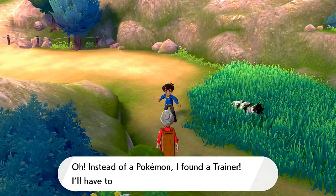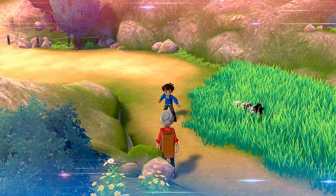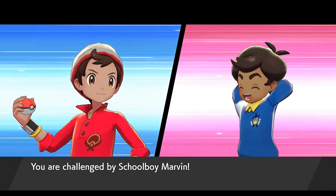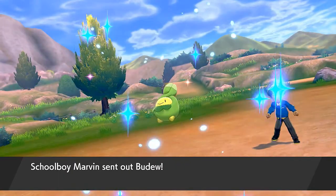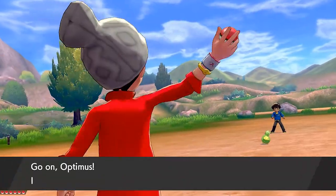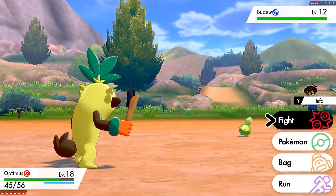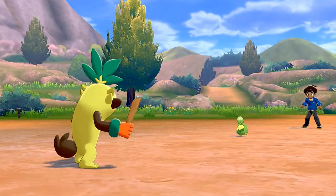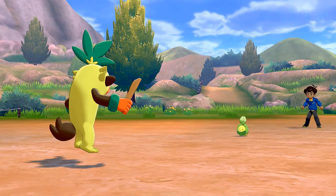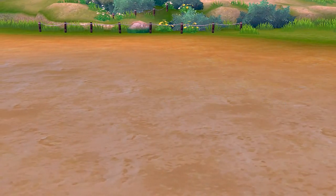I thought I saw a shiny Vulpix — and wow, this Pokemon has been following me. Instead of a Pokemon I found a trainer. I'll have to check how strong you are — let's go! We're challenged by Schoolboy Marvin, who comes out with his Boltund. I've got Optimus though — even if it's the same type. Let's go with Double Hit, and there's the other one.